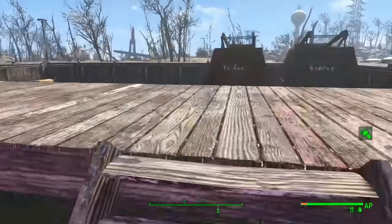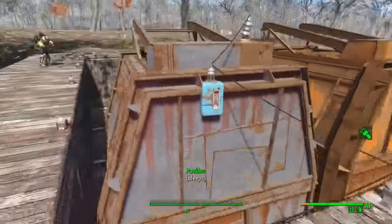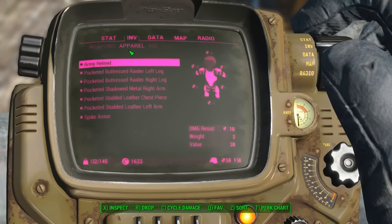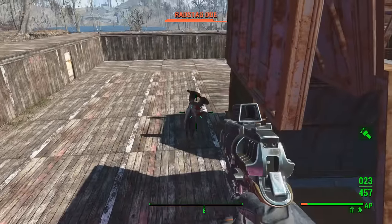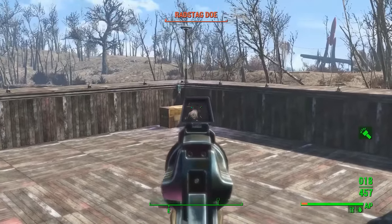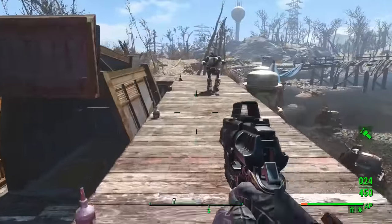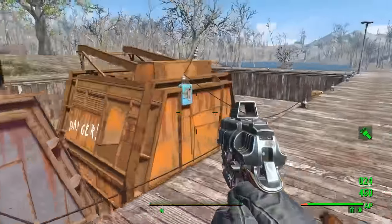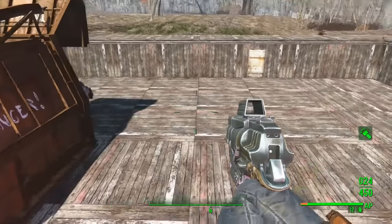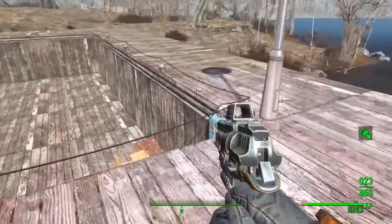The first yaogwai of the session, this run, is finally here. Let's free the radstag first. Oh crap, I gotta actually have it equipped. Radstag — I don't know how they can escape out that corner but they do. Yeah, let's kill us a yaogwai. I definitely need to get him laser hands when we have the materials for it. It's a rabbit yaogwai — shit, this is gonna take a while. Luckily I've got the resources for it, but still.